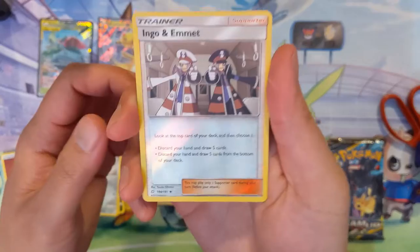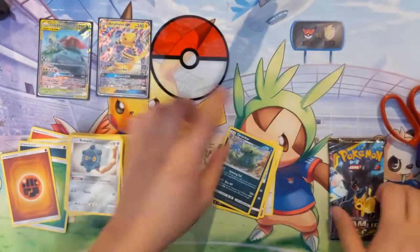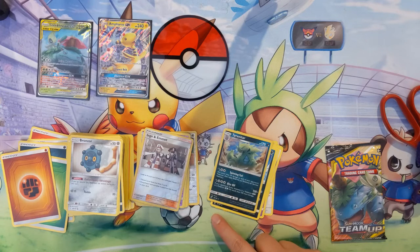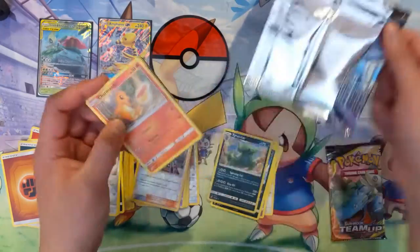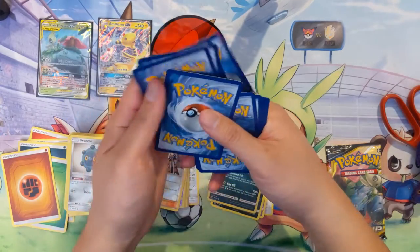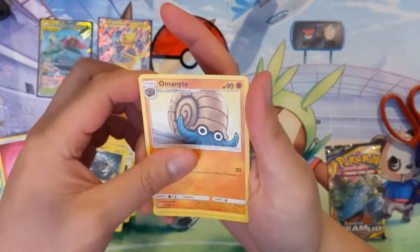Bronzor, Ingo and Emmet reverse rare — and there's that Tyranitar again; here we have the holo variant. Spinning Tail does 30 damage to each of your opponent's Pokémon. And then Bite Off — if your opponent's Active Pokémon is a GX or EX, this attack does 230 damage. This non-GX Pokémon just biting off the heads of Buzzwoles and Blacephalon! Pretty cool — a little too heavy on the cost, but pretty cool.